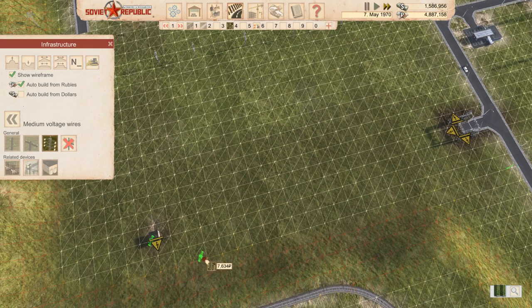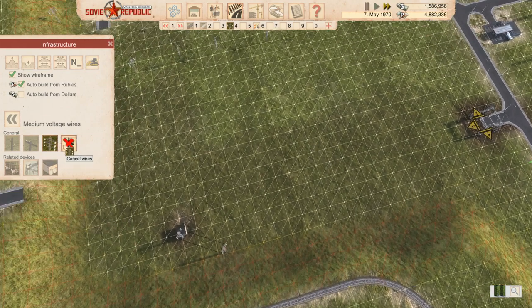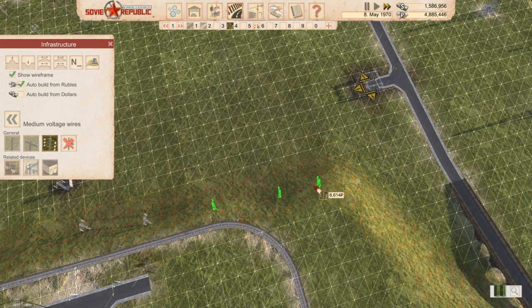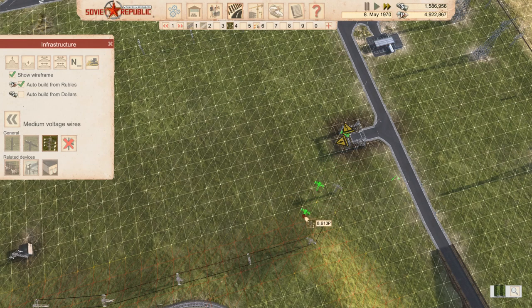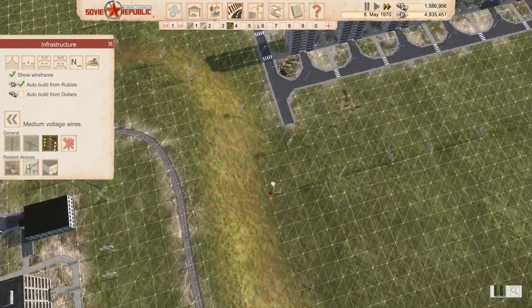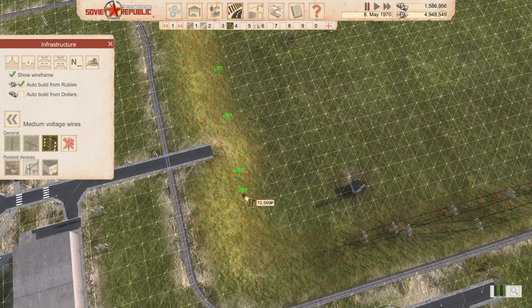Then we can have this coming out and going along. I probably want it going up the bank because we can't use this bank for anything other than train tracks. Then we can have it coming down and straight into there. This one comes out, follows the same route, goes straight over the top there, and we can connect it to this one. We need to pause it, take that out, and run this one straight down.